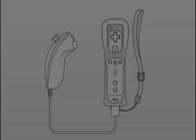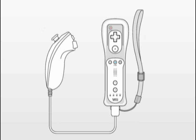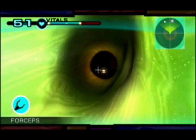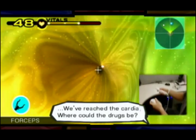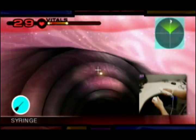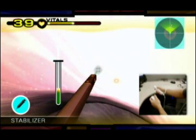To perform each procedure, you will use the Wii Remote and Nunchuck to maneuver the endoscope. As always, don't forget to properly secure your Wii Remote using the wrist strap and the remote jacket. The endoscopic procedures utilize the power of the Wii Control interface to deliver an immersive, intuitive gameplay experience. Expect to hold your controllers and move your hands in a manner that very closely approximates the careful, precise movements of a real-world endoscopist.